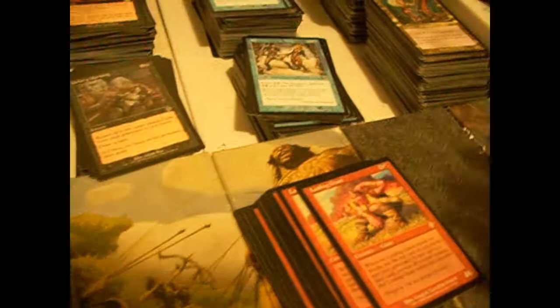Thunderscape Master — he's a 2/2 for two colorless and double red. Double black: target player loses two life, you gain two life — pretty saucy. And double green: target creature gets +2/+2 until end of turn. Pretty solid, actually.